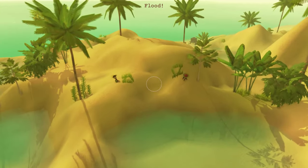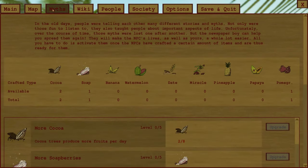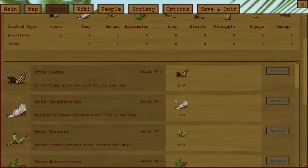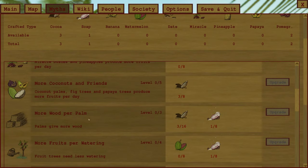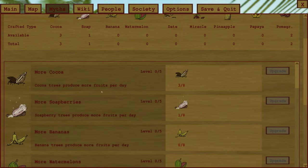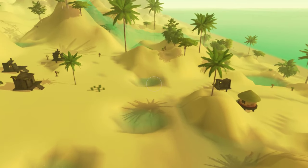Unless you progress with the game, you'll have food reserves. I still don't have many — the citizens haven't collected enough — but as you collect, you can upgrade each food type and choose different upgrades. It will give you more wood so your citizens can build more houses, or fruits will need less watering, there will be more fruit on each tree, and so on. They are very useful upgrades.